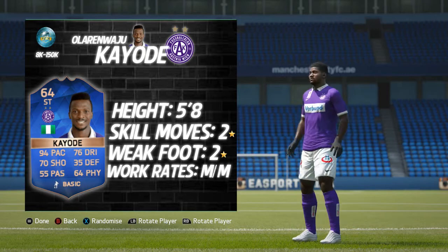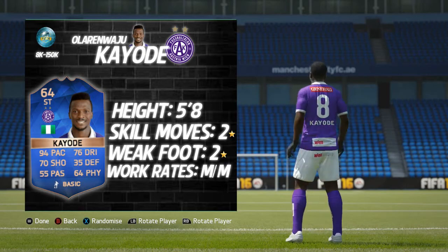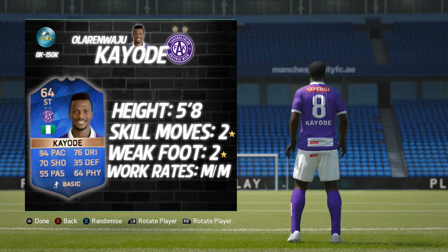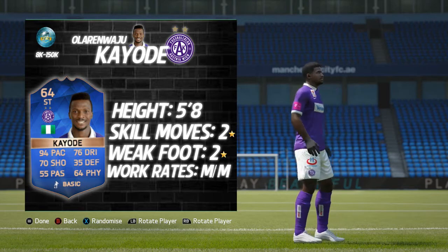If you enjoy this play review make sure to leave a big thumbs up and get it over 25 likes, and subscribe for more Team of the Season and FIFA content. He stands at five foot eight, he's got two star skill moves and two star weak foot, which is less than ideal. He comes with medium-medium work rates and his price spans between 8k and 150k, currently going for a very reasonable around 20k — pretty crazy for a Team of the Season card.